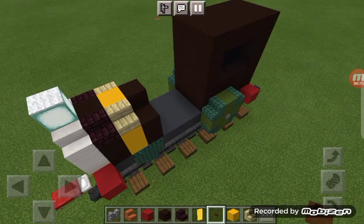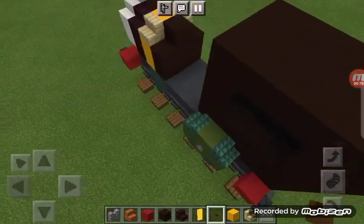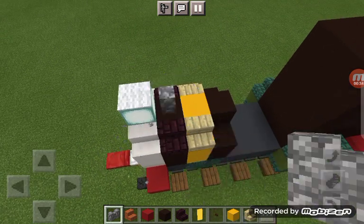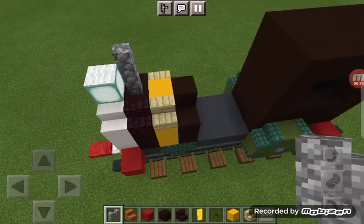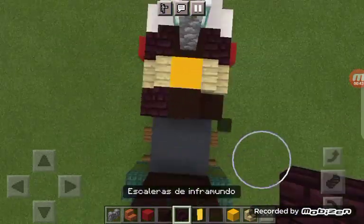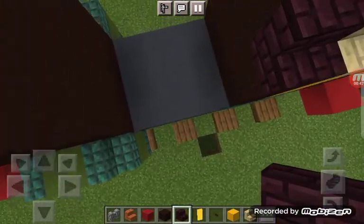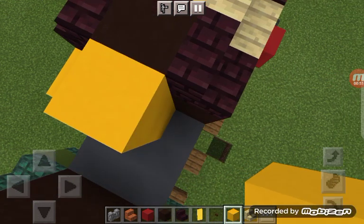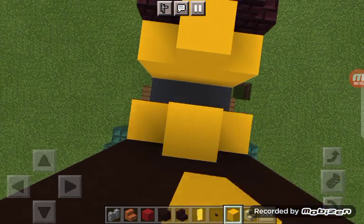So in part two, our build looks like this. Now what else can we do? I think you also need to add the funnel, which is just this thing. It needs to be two blocks tall, and then just get nether brick stairs and do a pattern with the yellow and the black terracotta.